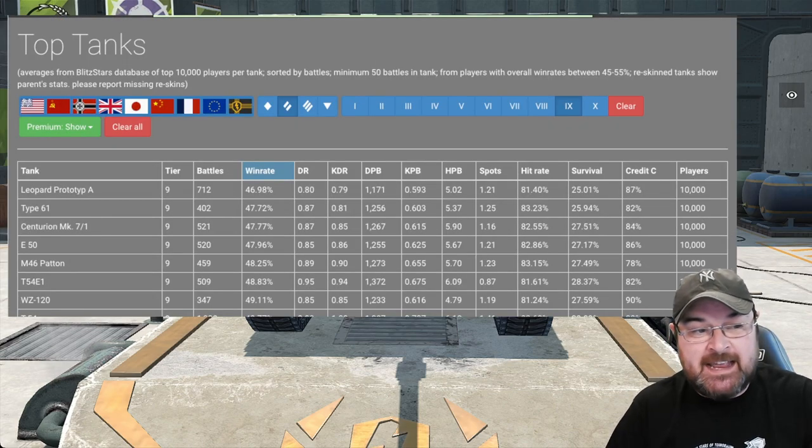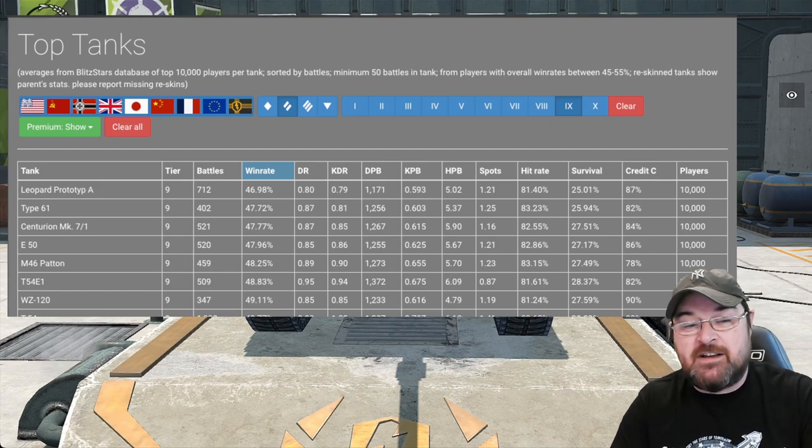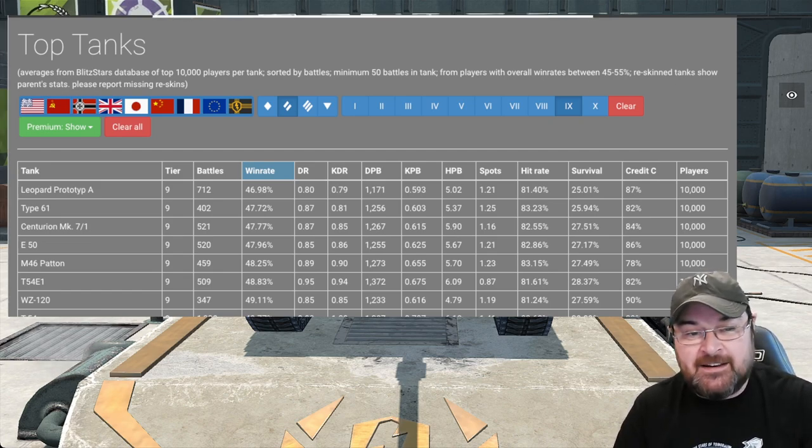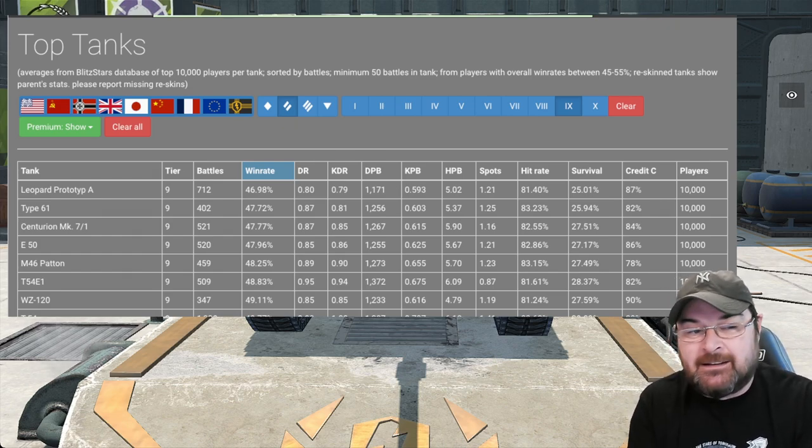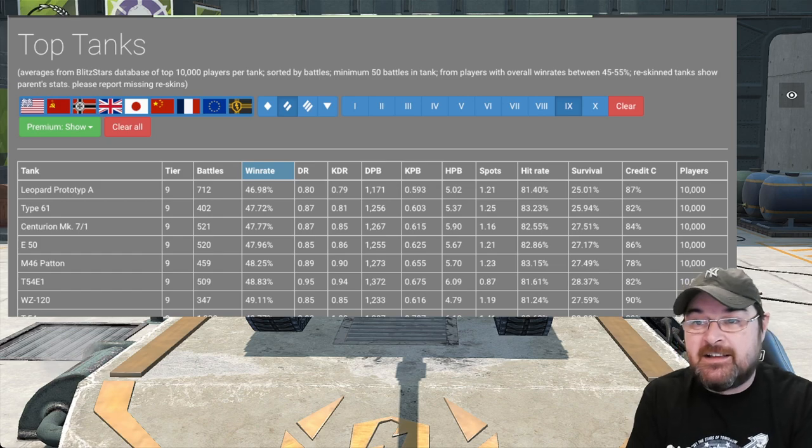BlitzStars has this tank with the most battles — 712 — and the worst win rate, shy of 47%. It's actually sitting at 46.98%. That is worse than every other medium tank in the tier. It has a survival rate of only 25%, and a damage per battle of 1,171 with 0.59 kills.